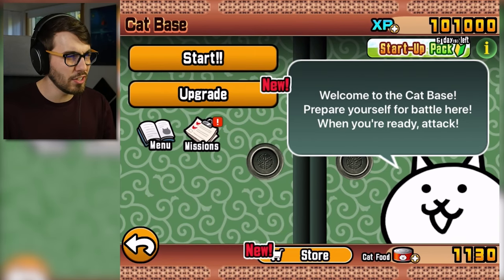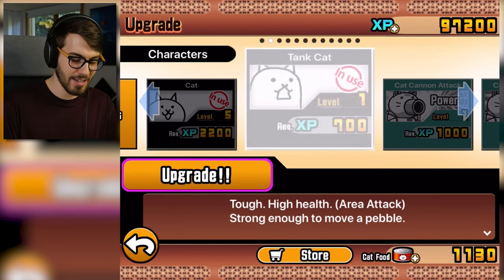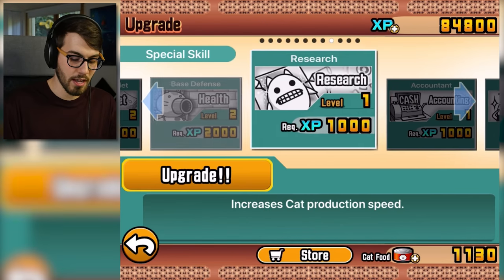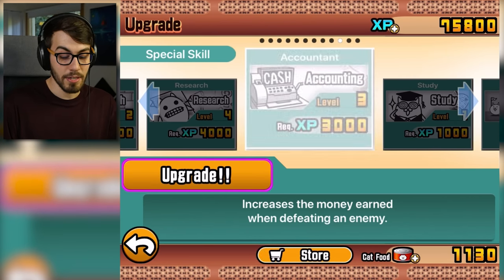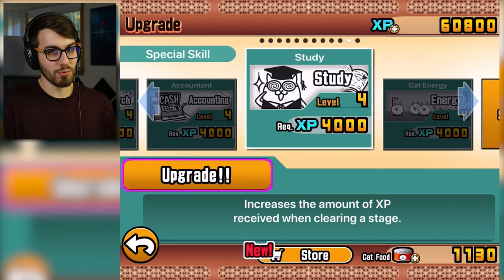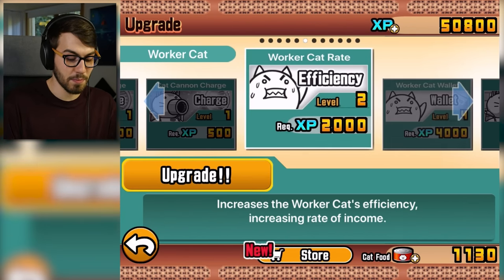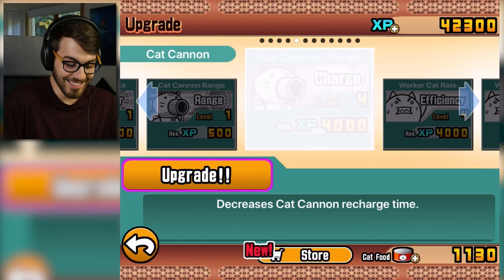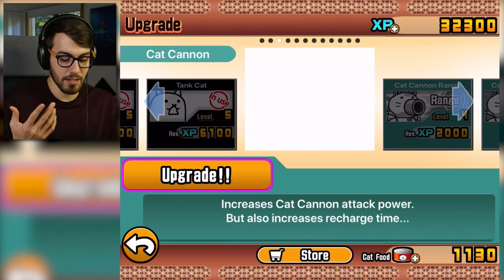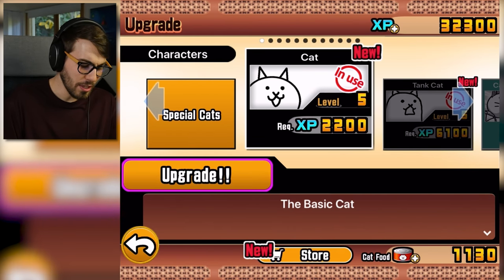We could upgrade some stuff. We got 101,000 XP right now. We should probably upgrade this cat. We should probably get tank cat as well. We'll put you guys on level five each. There are gonna be levels where we're gonna have to use the rich cat, because if you've played Battle Cats, the cat CPU loves to save money — which is really bad. Most of the time it's probably better if they just send out the cats, especially when you only have a couple of cats anyway. It's gonna be weird. I'm upgrading a couple of things here because it's pretty cheap to do so.